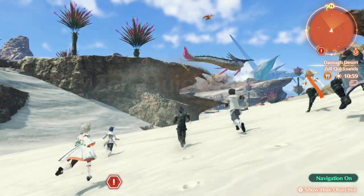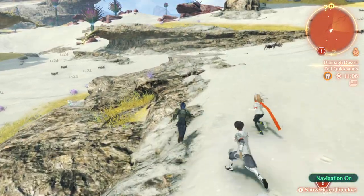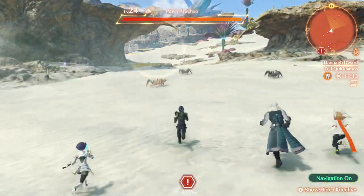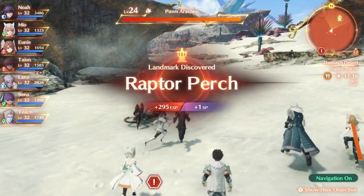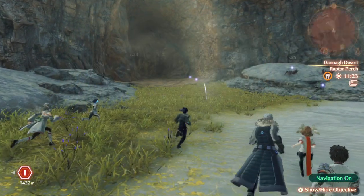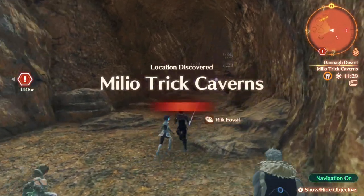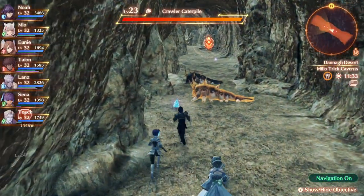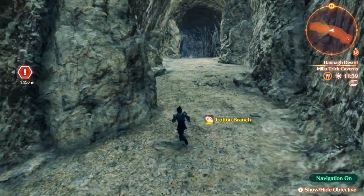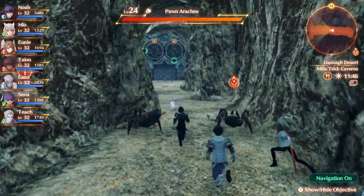Zell Quicksands — is that a Zell reference from Final Fantasy VIII? As in Zell Quickhands? I can't guarantee that it is, but it feels like it. I've only just noticed that that's what it's called. So here's our cave — we're going to be heading on in. We're going to unlock our Nopon merchant. This is how we spend our Nopon coins in Xenoblade 3. I hope you guys are enjoying the Xenoblade 3 walkthrough, by the way. Anybody that's made it this far, thank you so very much.